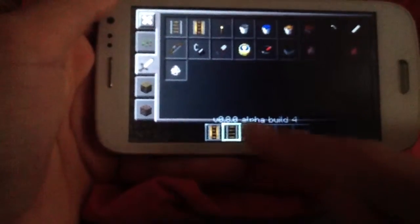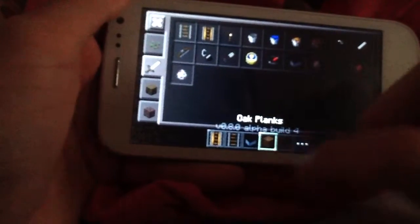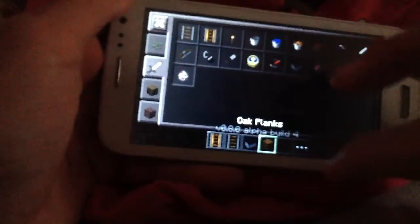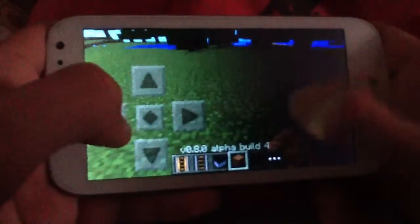You can organize the inventory in many ways. If you press maybe dirt and then minecart, the minecart comes up — you can change it very well now. Sorry for my bad English.